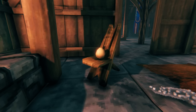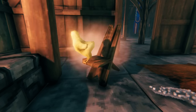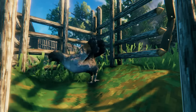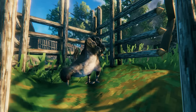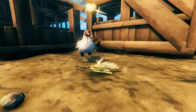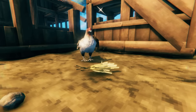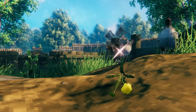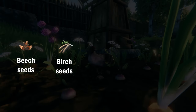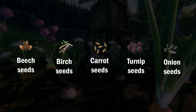After 30 uninterrupted minutes of warmth, the egg will hatch a little chick, and after 50 minutes this chick will grow into a fully tamed hen, which — just like other tamed animals — you can pet and name. However, if something interrupts the egg's warmth, like picking it up or the fire going out, the 30 minutes will have to restart. Chickens — or more accurately hens — will eat barley, dandelions, and a range of seeds including beech seeds, birch seeds, carrot seeds, turnip seeds, and onion seeds.